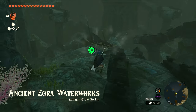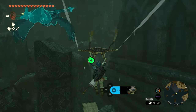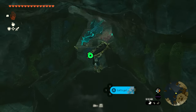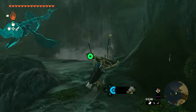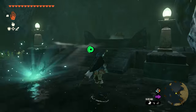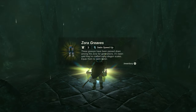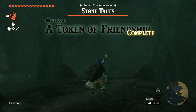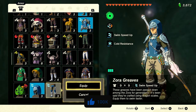Follow the staircase all the way to the bottom — it leads into a massive area. Fly behind the giant structure in front of you, and as soon as you round the corner you'll see a giant hole in the ground. Drop down into it and work your way to the waterfall. There's a boss in this area but if you get behind the waterfall you'll be safe. Behind the waterfall is a chest containing the Zora greaves, completing the side quest and the full Zora armor set.